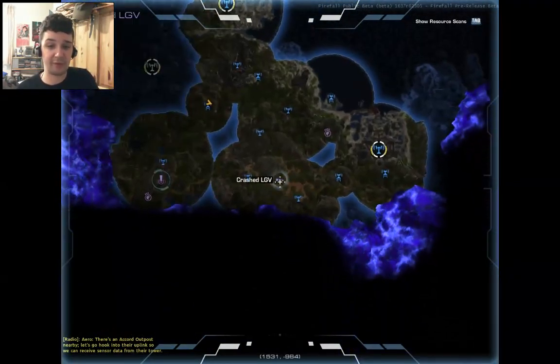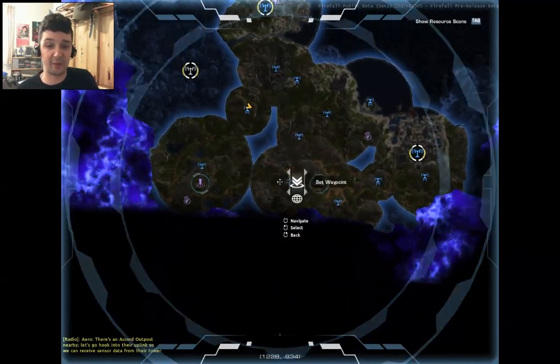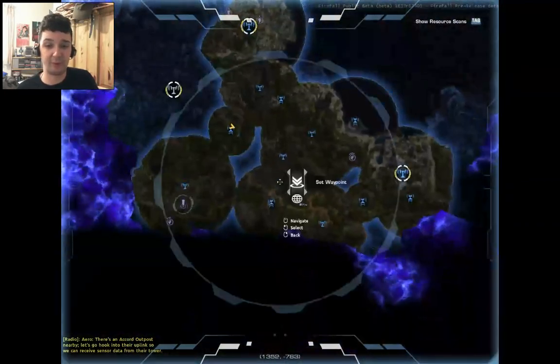I'm going to try and go over this crashed LGV because that's quite fun sometimes. I just left-click to set a waypoint and then you can go left-click. It's a really nice way of doing it, actually - I quite like that part of it.